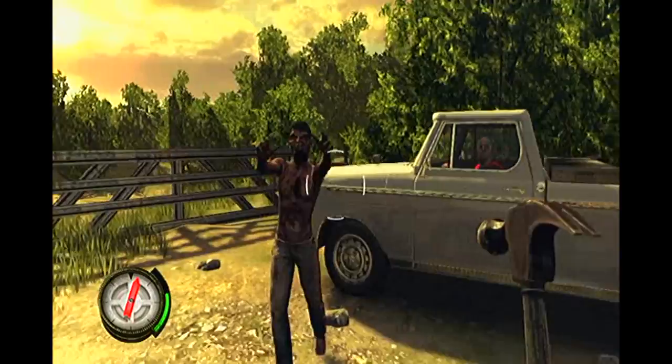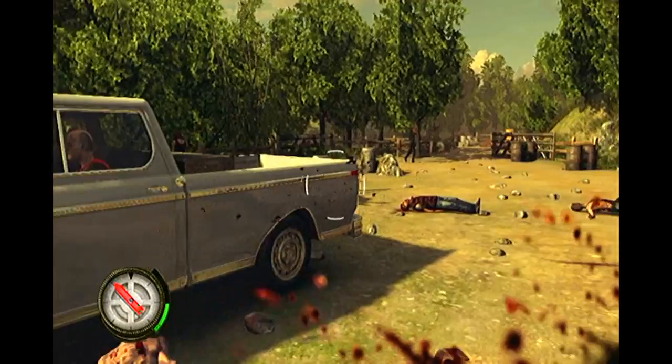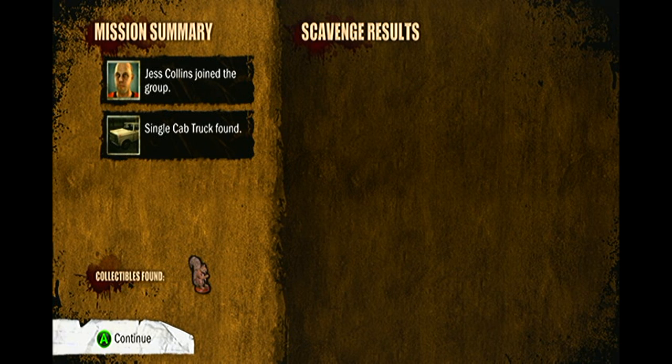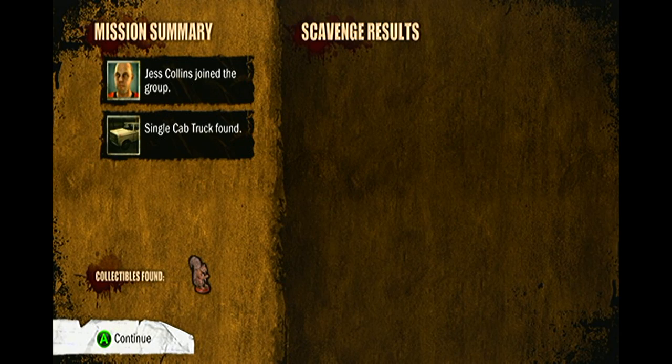I'm trying to hurry up but I don't know how to get in the car yet — so I've got a hammer. Well, that's quite brutal. Jess, let me in the truck — there we go. So we finally did it. It turns out that cabin is actually the cabin we started in. Jess Collins joined the group. Single cab truck found, and we collected the squirrel statue.